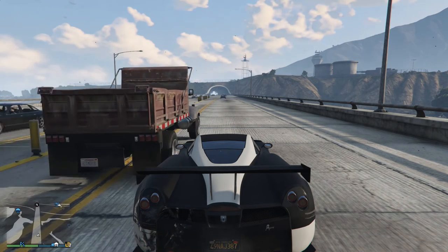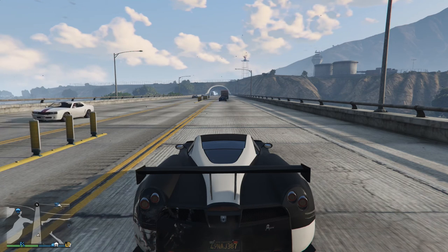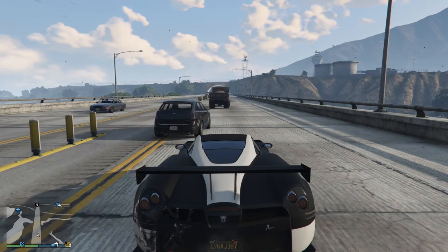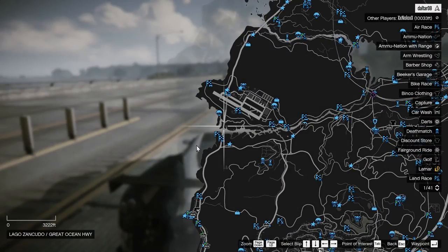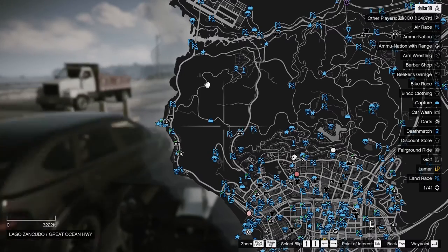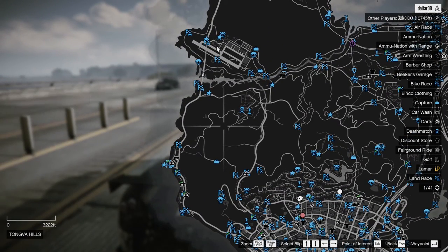Hi guys, today we're going to be covering the first of what I'd like to call quick GTA 5 tips. Today's tip is going to be getting in and out of the military base. The military base can be found on the map — for those of you who do not know — on the west side of the island, just north of the city, right above this inlet right here.